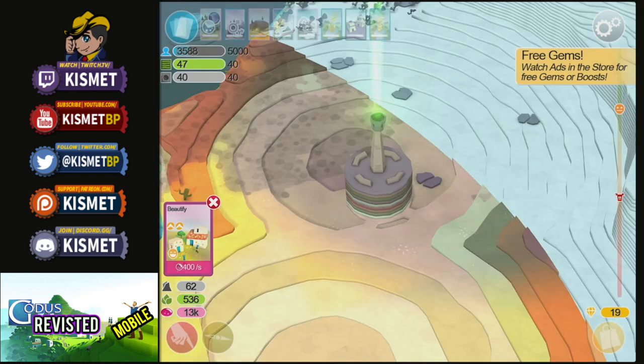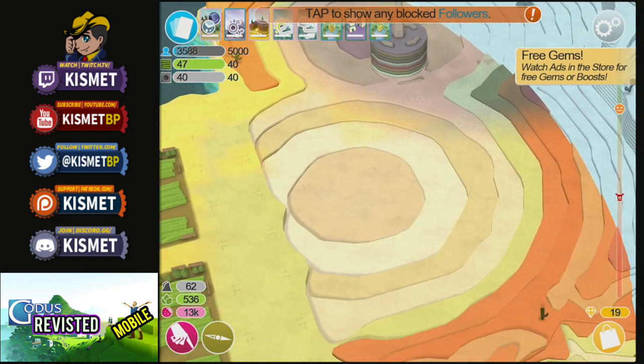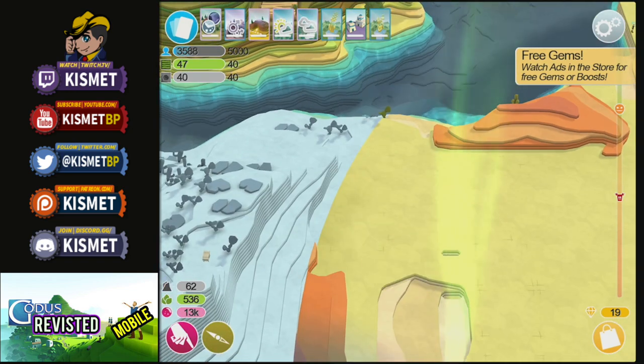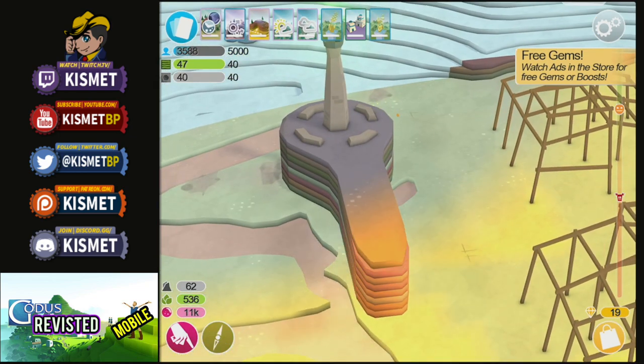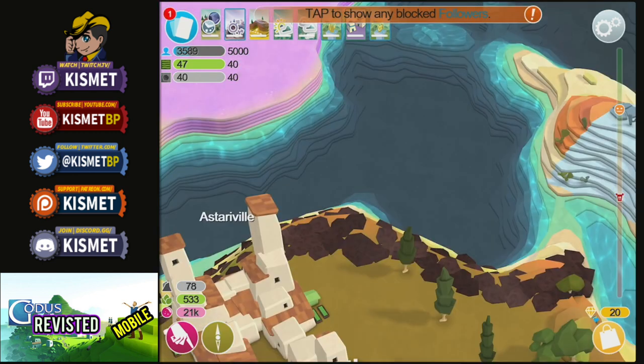Let's go over here by this new beacon that we unlocked and beautify it a little bit to keep our people from dying. Fill in these areas that we meteored earlier. Let's set up some houses nearby and shape in some stairs — we'll do some long stairs here to make sure our people can reach up there. Right along this edge you're going to see these hard stones. Later on you have to unlock a card called Comet to move these out of the way, or you can just go around them.